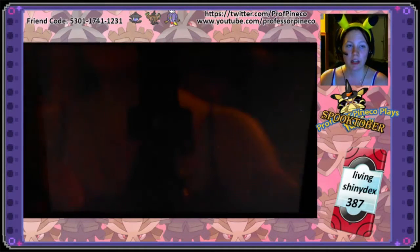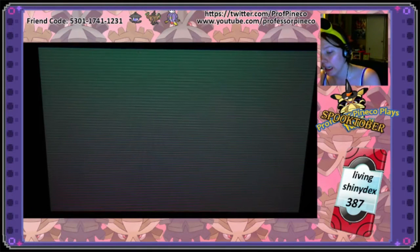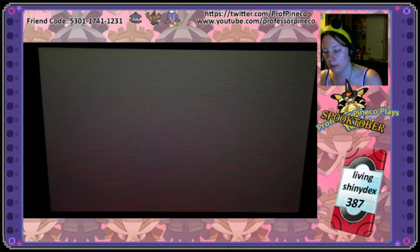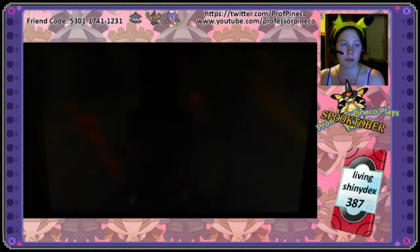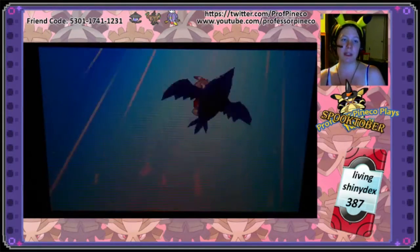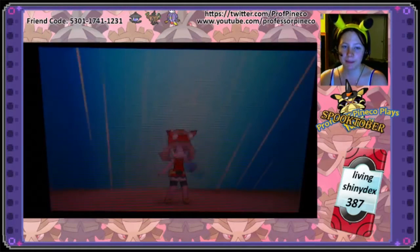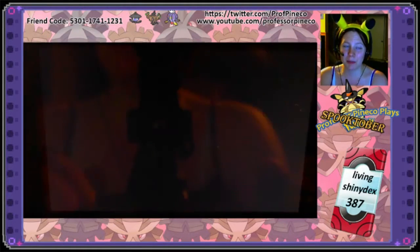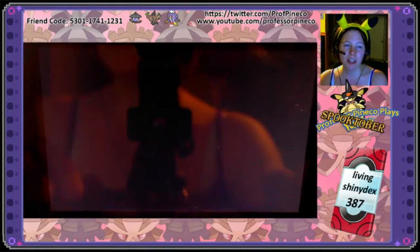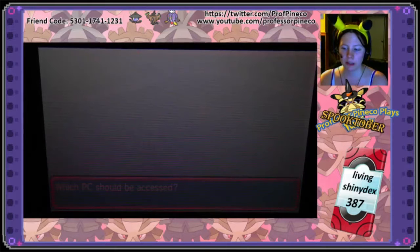I've decided I'm not going to get anything in the Cave of Origin, because I have a chance to get a shiny Mawile in Victory Road instead. So I'm going for two shiny Pokémon in Victory Road, then doing my Elite Four, and then starting the starter hunts. I've taken a few shortcuts due to water routes, but I'm still ecstatic about the results.